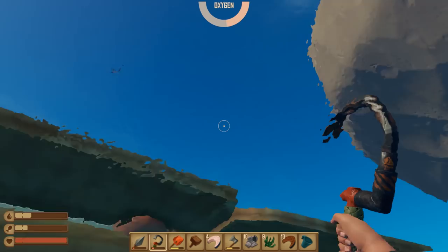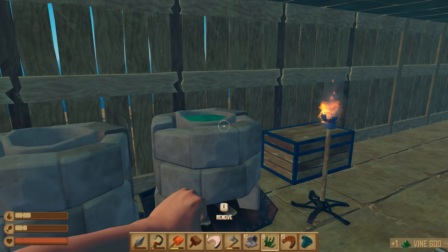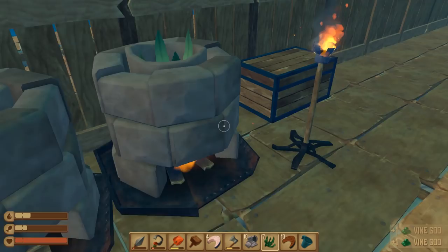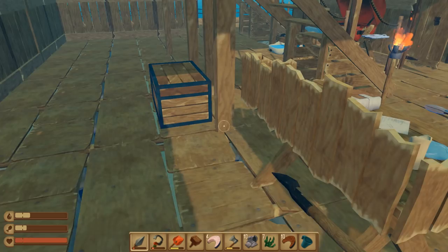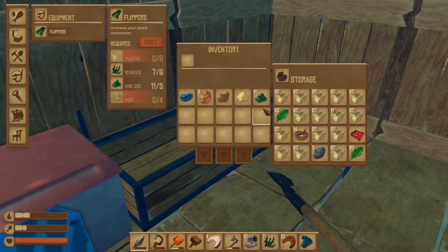It's about bloody time! Let's grab some more seaweed and put it in here. We're also gonna need another spear. So we need bottles, right? Let's make the flippers first — plastic and rope. Plastic, rope, and we got some flippers! Let's put those on.